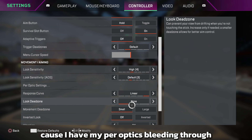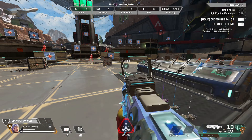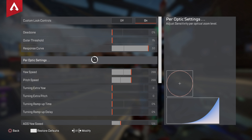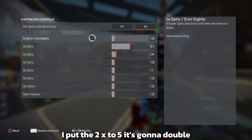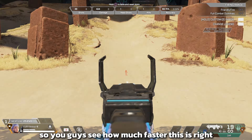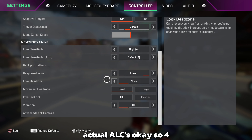Another cool thing about ALC settings is that pro optics also bleed through. If you turn pro optics on and then turn it off, having had it on will still increase the sensitivity there. To demonstrate: with natural 3/3 sensitivity on a 2x nothing looks different, but if you turn pro optics on and set the 2x to 5 it goes five times the base — you can see how much faster it is. If you want more custom sense, use the pro optics setting rather than ALCs.